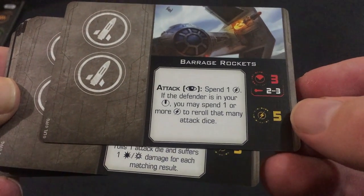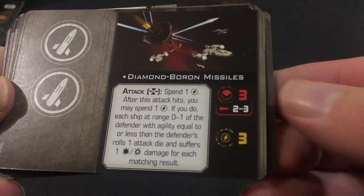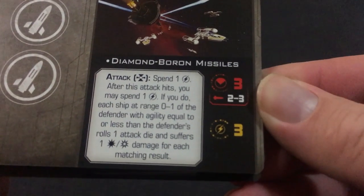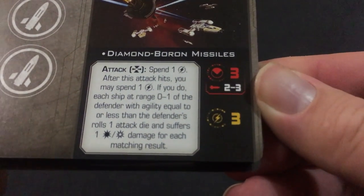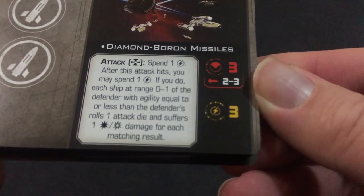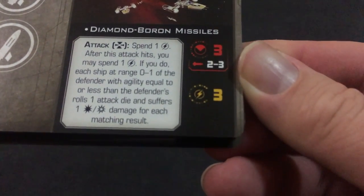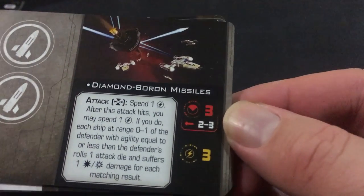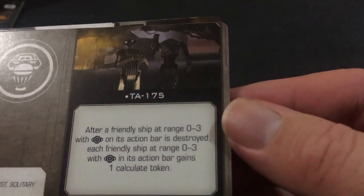Here's a good reroll option. Diamond Boron Missiles — this is one I don't know. Attack: spend one charge. If you hit, you may spend one additional charge. If you do, ships at range 0-1 of the defender roll one attack die; for each matching result there's one hit or crit damage. So that's kind of like collateral damage.